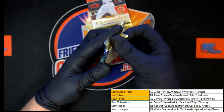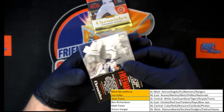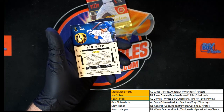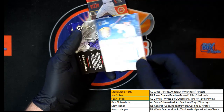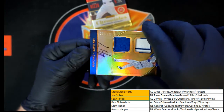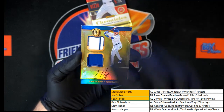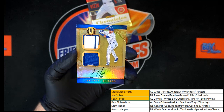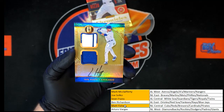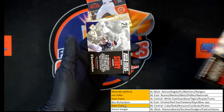Next pack: Freddie Freeman, Mark Reynolds, Ian Happ for Chicago — Gold Standard, very nice, that is sharp. Looks to be 71 of 199. And that is going to NL Central — Matt F. Very nice. Behind that, Blackmon and Trevor Story.